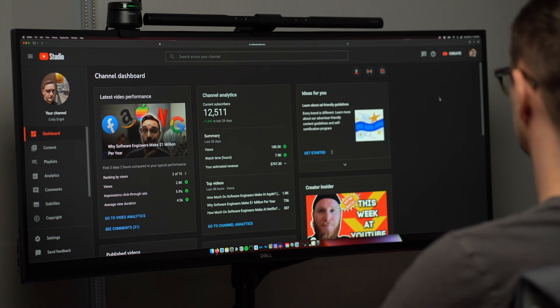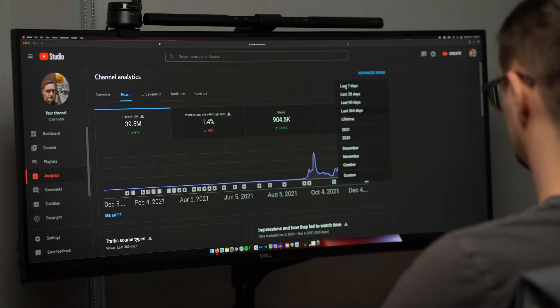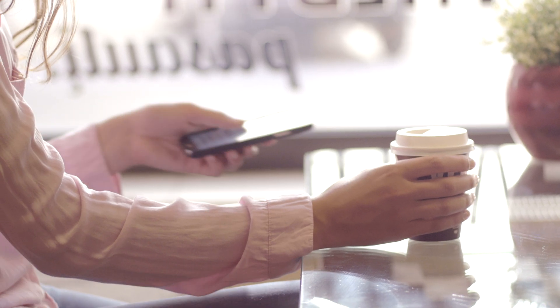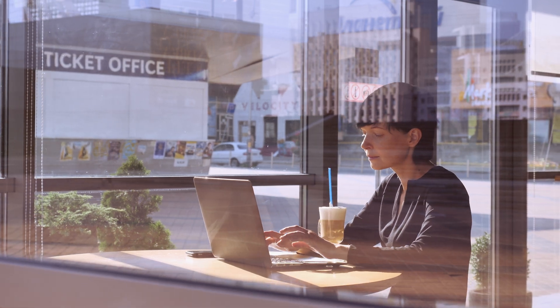We only scratched the surface on the different ways players can progress in New World. These systems are in place to keep players interested in the game. If you work on game development full time, these systems are fairly easy to port over into your own game. However, if you are working on a SaaS product, you can still learn a lot from this game. Find opportunities to show your customers how they are progressing with your product. Often times, this can be done by surfacing analytics to your users. You can also make use of push notifications or thoughtful email marketing to let your customers know how far they have come.